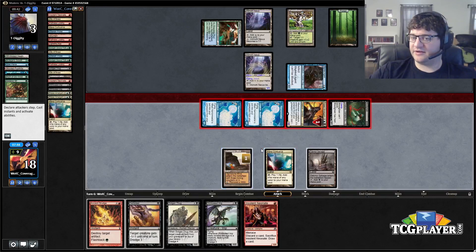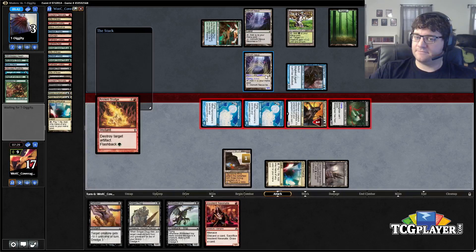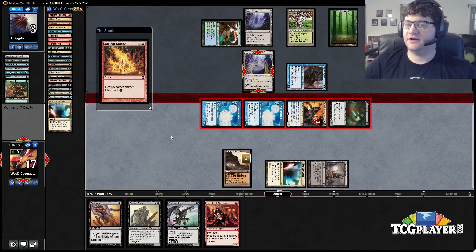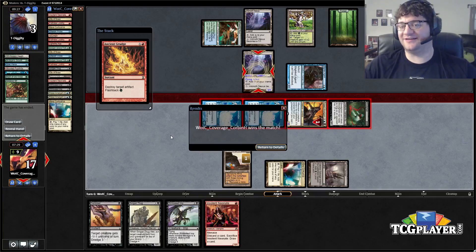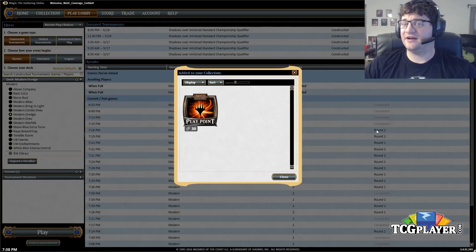This is not enough to save him, but there's still no reason to let him have it. He can't save this with Pendelhaven like he wanted. Three gets through no matter what and we can even flash back the Ancient Grudge. We did it! What a match! I kind of punted with that Dark Blast — it wasn't optimal — but I don't think it materially affected the game, and we ended up winning. Fun match.